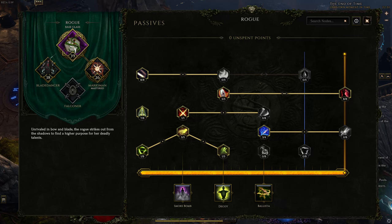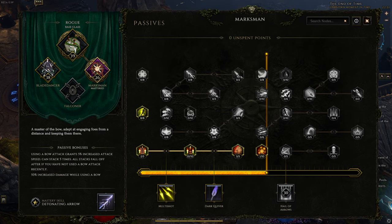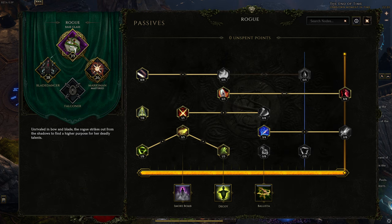Next are passives. Get 20 points in Rogue, fill up the Blade Dancer tree next, followed by the bottom part of the Marksman tree for crit vulnerability chance on hit as well as crit avoidance. Go back to the Rogue tree and fill out the rest before grabbing more life in the Marksman tree.